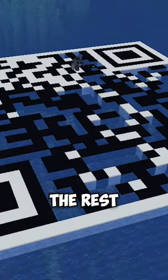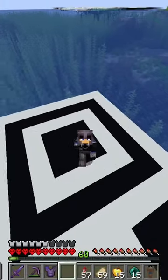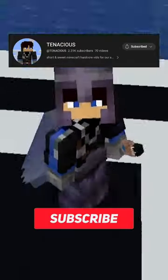That's the black portion done, now we'll fill in the rest with white concrete, and it's done. Here's the finished build — scan it at your own risk. If you made it up to this point, tell everyone in the comments that it's a thirst trap. Also, subscribe.